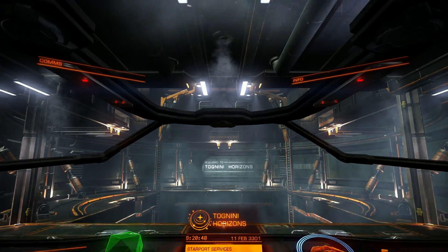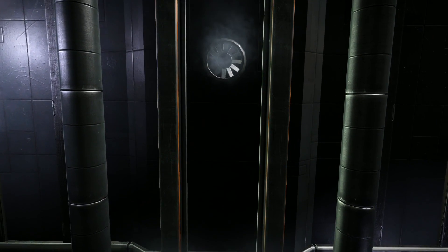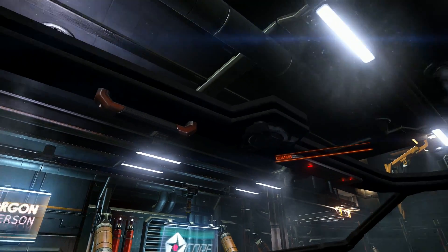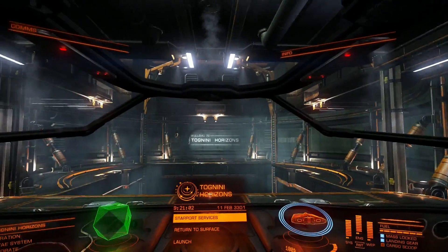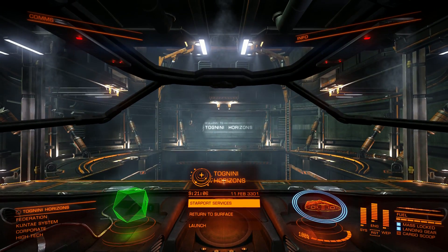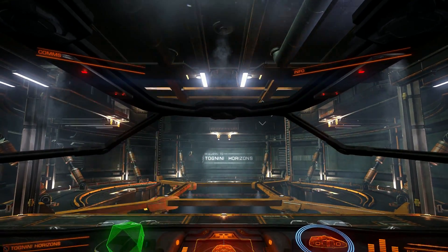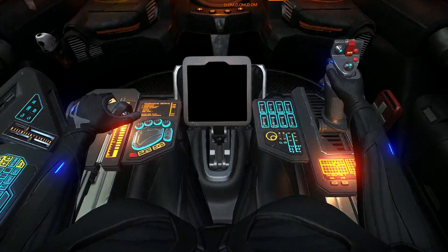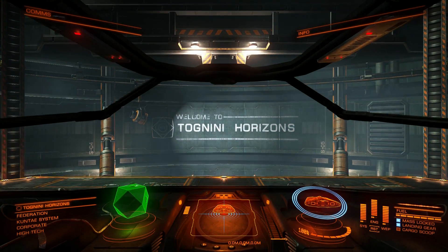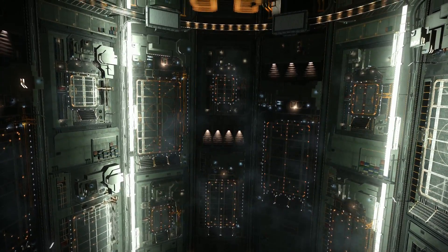At some point maybe there will be external cameras, but for now that's the only way. As you can see, I'm now watching through my roof and there are no obstructions limiting your view. You'll probably want to adjust your field of view slider in Options > Graphic Settings. Let me launch. The trick is pretty simple — all you need to do is tilt your head down and set this view as your forward view.